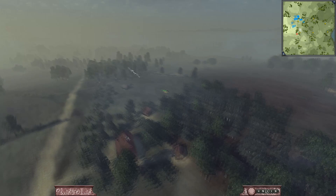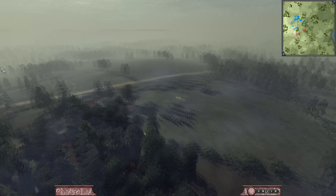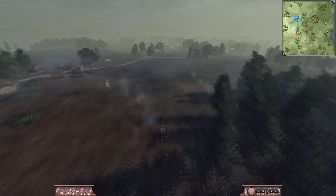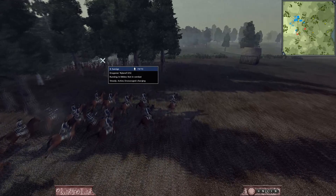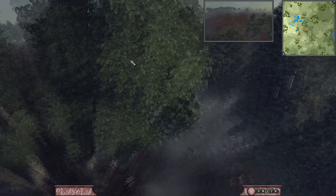Now we have already seen that Frederick has started bringing up his cannon. So we are going to have our cav try to charge. As you can see, he has Dragoons waiting for that charge. I'm going to try to get my men back but we know it's too late. So what I'm going to do is have them attack and then have the other Dragoons still try to get to his cannons — which they broke just like that.